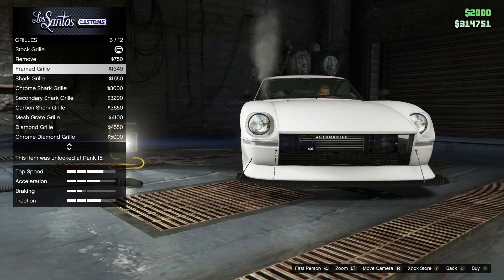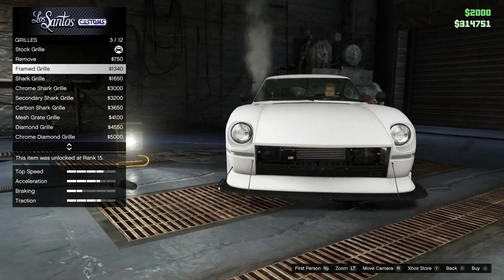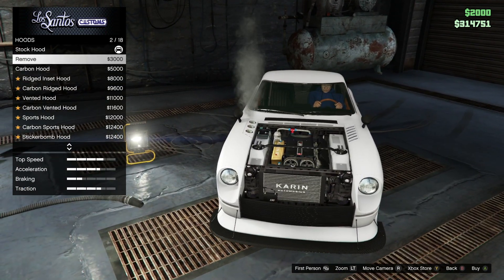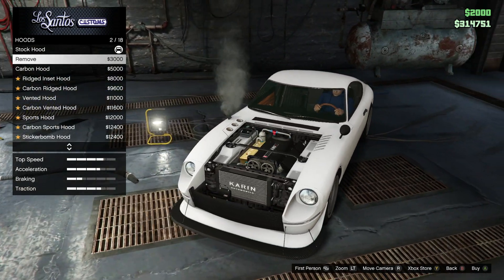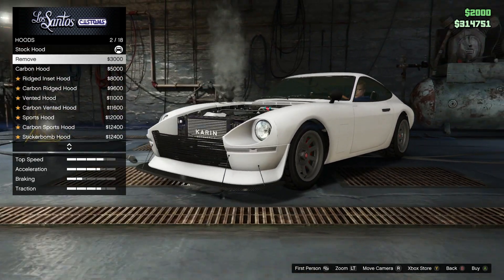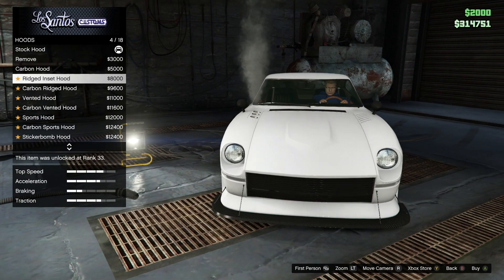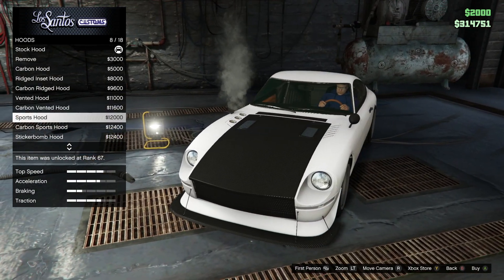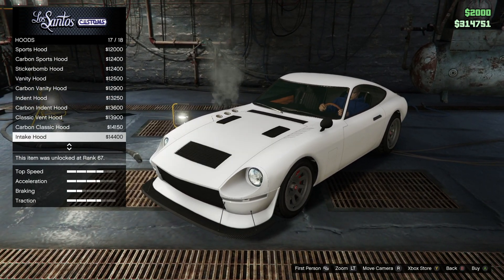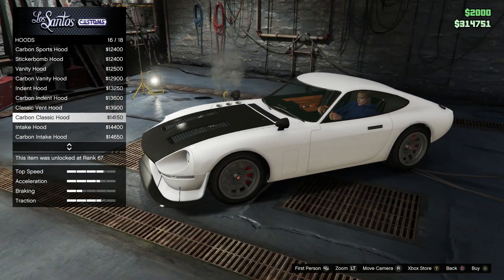It just looks ridiculous. I think we're gonna leave the stock one. I can't tell what I'm looking at, it's too dark. Yeah, we're leaving it stock. This is stupid, I'm not gonna do that — it looks awful. There's like a huge gap between the radiator and the grill, it's dumb. The ridged inserts are probably the one I'm going with. I'm not a fan of vanity hoods or anything. This one is doable — I feel like I've seen 240s with that.